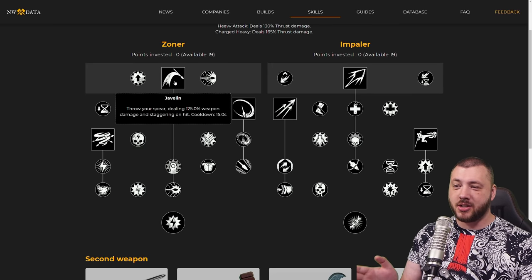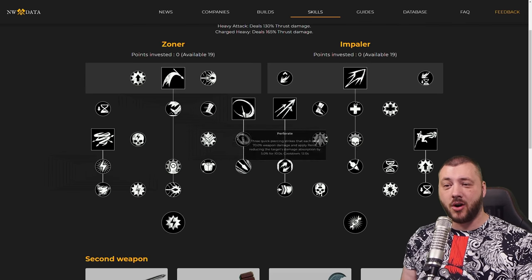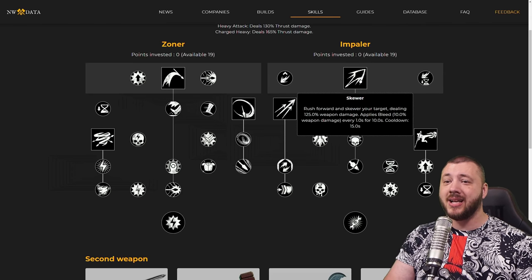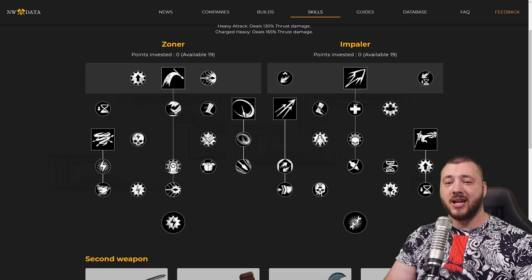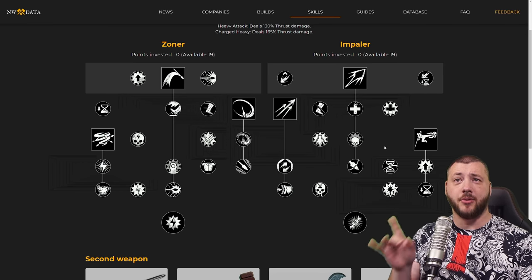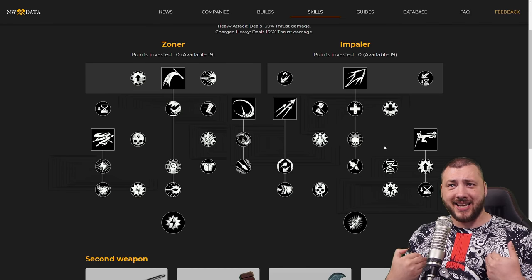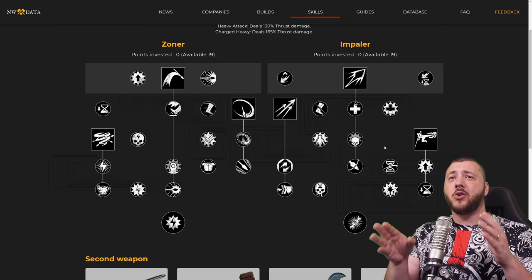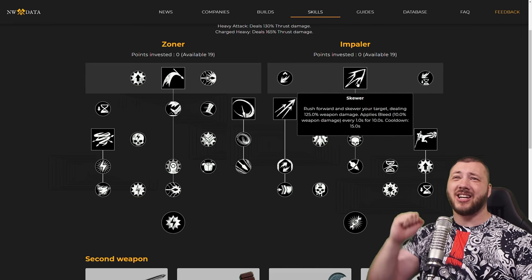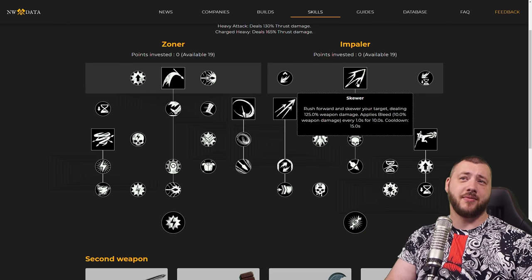When it comes to spear abilities, we're looking at Javelin Toss, Cyclone which spins around you, Sweep which knocks targets to the ground, Perforate which is a triple stab that causes Rend, then Skewer which is a jump poke. A kick that stuns and is also able to reduce cooldown. Skewer's bleed is essentially useless - before the bleed even matters you already have the monster killed.